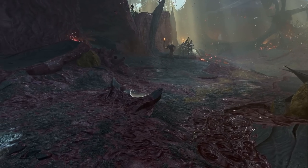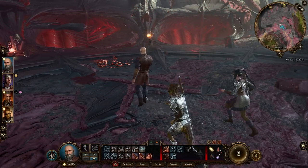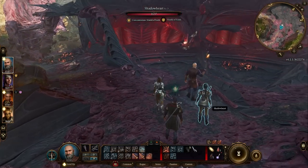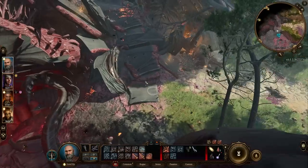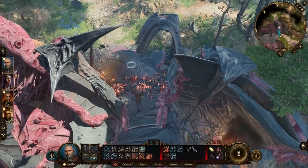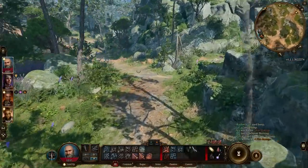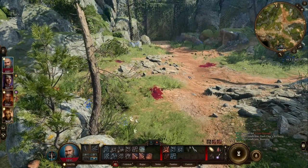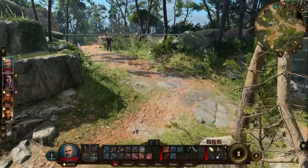Look at that — Mind Flayer blood. Where is the Mind Flayer? Well, the plot thickens. That's gonna do it for today's episode, everyone. Thank you so much for joining me. We will be back again very soon. Remember, 14 episodes in the first week — make sure you're subscribed to see more. I would very much appreciate that thumbs up button. And next time, maybe we'll investigate getting our tadpole removed at the Druid Grove, or maybe we think Lazell might know a thing or two about getting healed. We'll see where our path takes us.